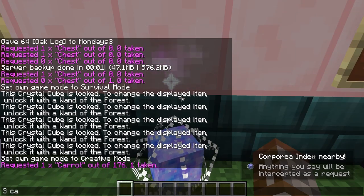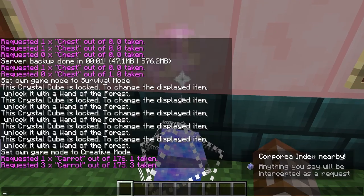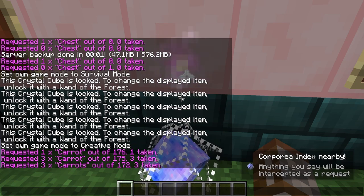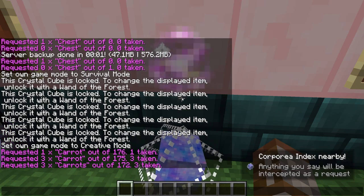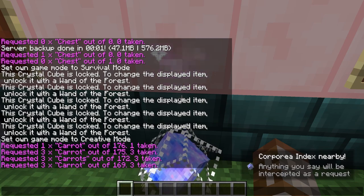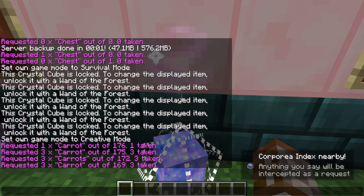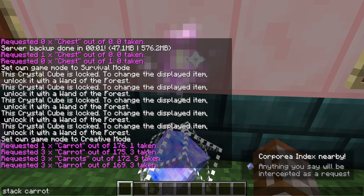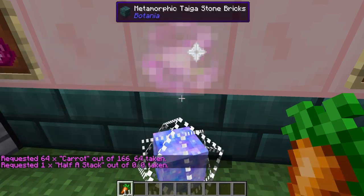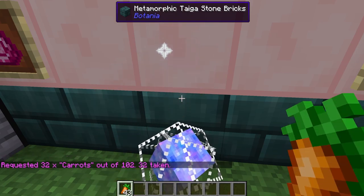You can specify quantities — typing 'three carrots' takes out three. The index is very inclusive: it understands suffixes like 'carrots' with an 's', formats like 'three times carrots', and natural language like 'stack carrots' for a full stack or 'half a stack carrots' for half a stack.